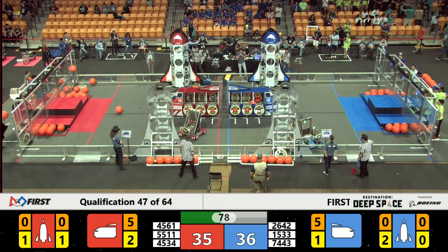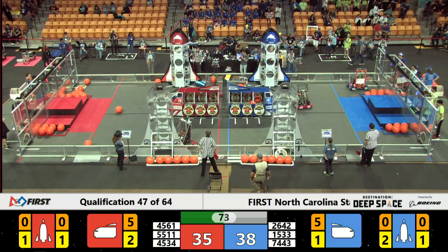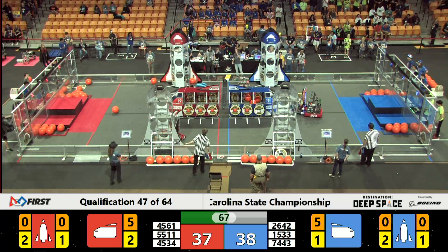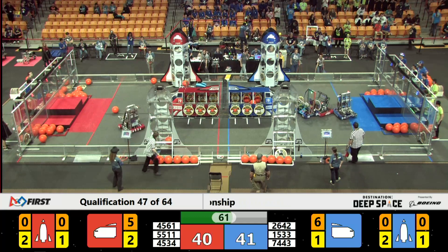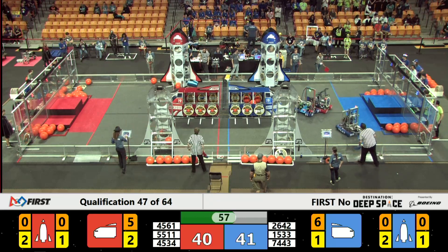15-33 gives up and heads over towards their other alliance's rocket. 36-42, undefeated, goes and grabs another cargo piece and drops it into their cargo ship. 74-43 wreaking havoc on 55-11's attempts to place a cargo piece. Red Alliance is not looking so hot — close, but not quite making up for the points being made by Blue Alliance, as 15-33 is still struggling to put down that hatch panel.